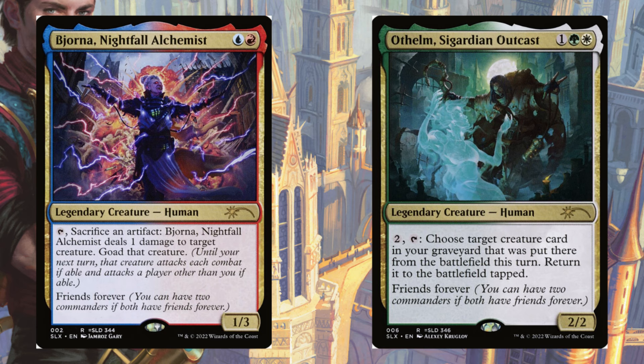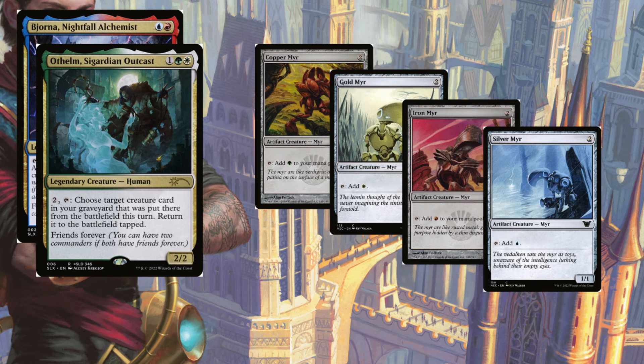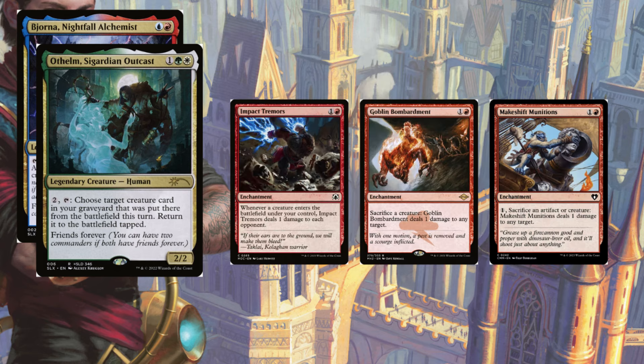This deck is kind of a combo deck — using Orthelm and Biona to sacrifice Cathodeon, netting you three mana. You use two of that mana to reanimate him with Orthelm, Intruder Alarm triggers and untaps Biona and Orthelm, and each time Cathodeon dies you net one mana. Not only does Intruder Alarm untap Biona and Orthelm, you can also untap all your mana dorks, tapping them again to net infinite mana of all four colors.